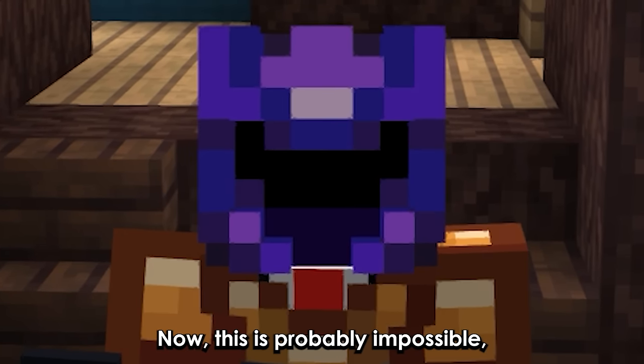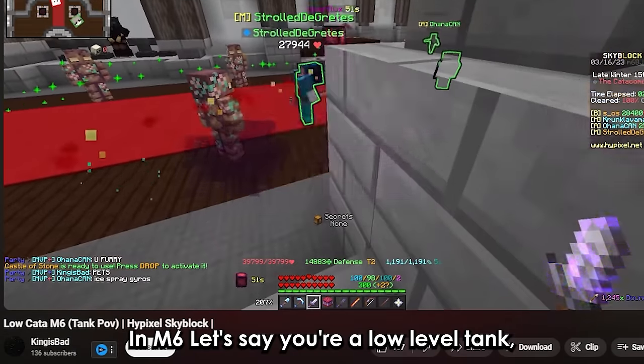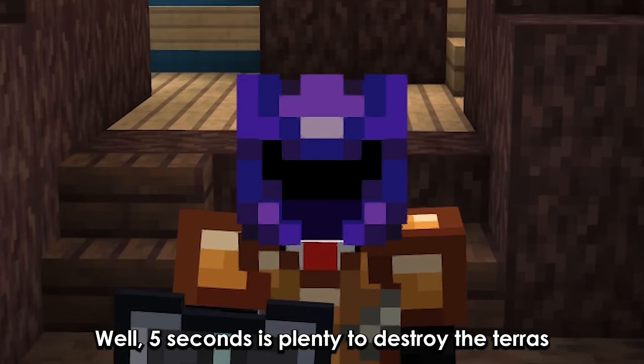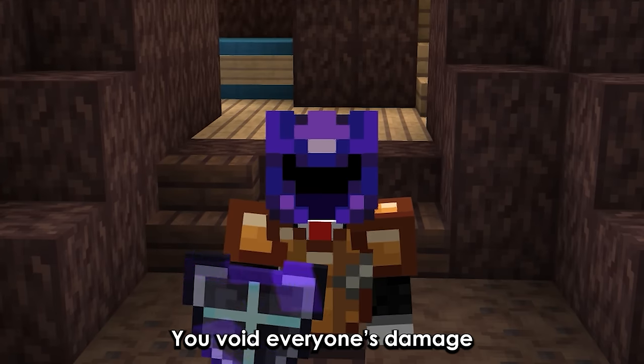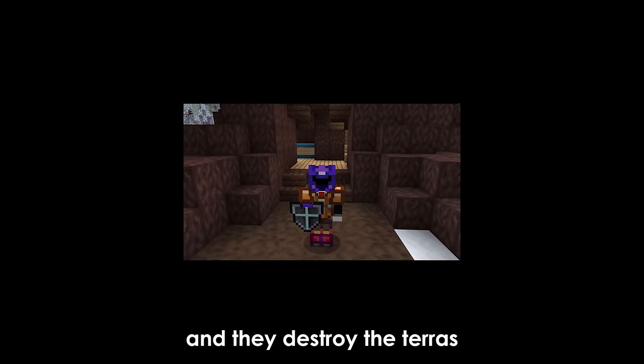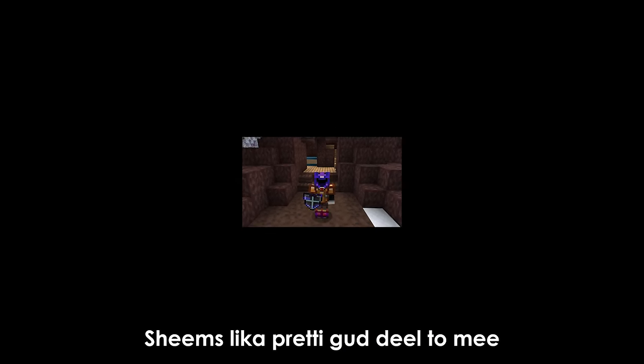Now, this is probably impossible in practice. But there's another use — in M6, let's say you're a low-level tank but have strong enough DPS teammates. Well, 5 seconds is plenty to destroy the terrors. You avoid everyone's damage and they destroy the terrors. And unlike the cloak, you won't lose mana after each head. Seems like a pretty good deal, but you could probably just use masks and a cloak for a similar effect.